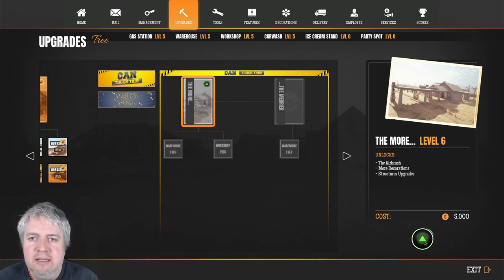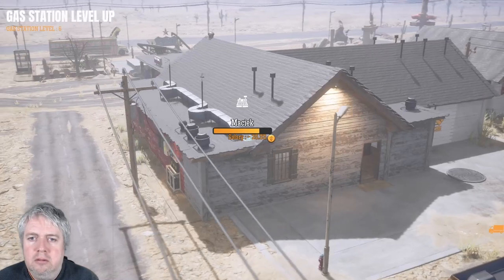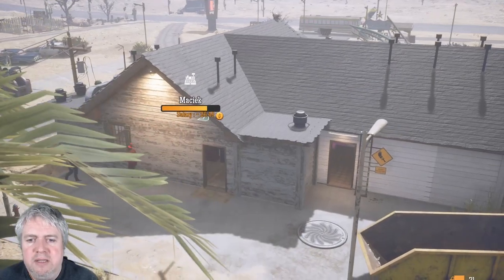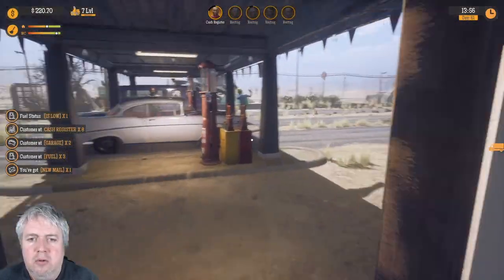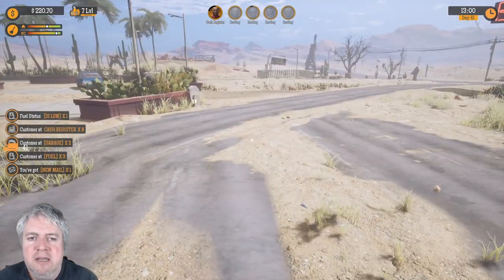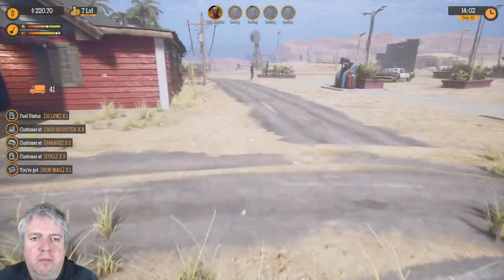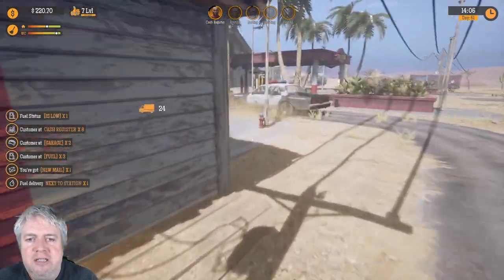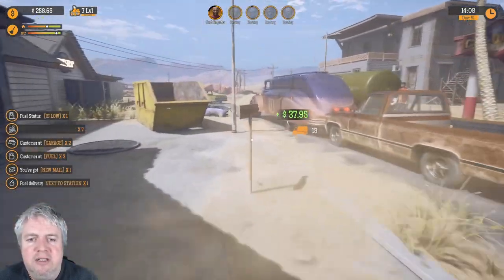Let's buy this right now. So that is a level up to the gas station. I'm not quite sure how that has manifested itself — the party bus is sitting out there. I'm not seeing any obvious changes to the exterior of the gas station, I have to say.